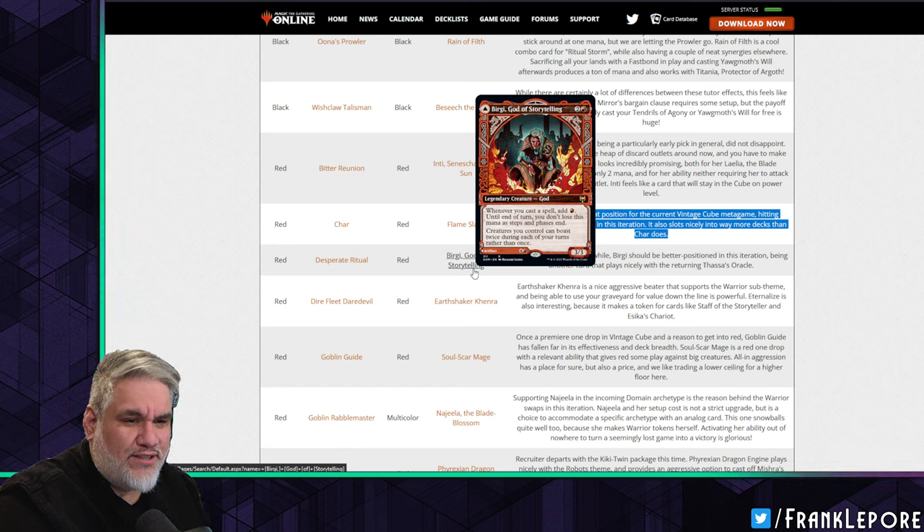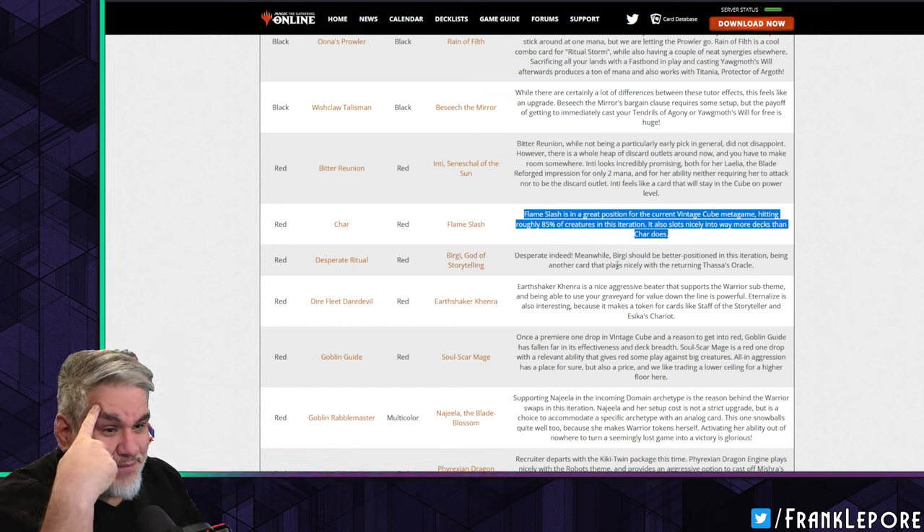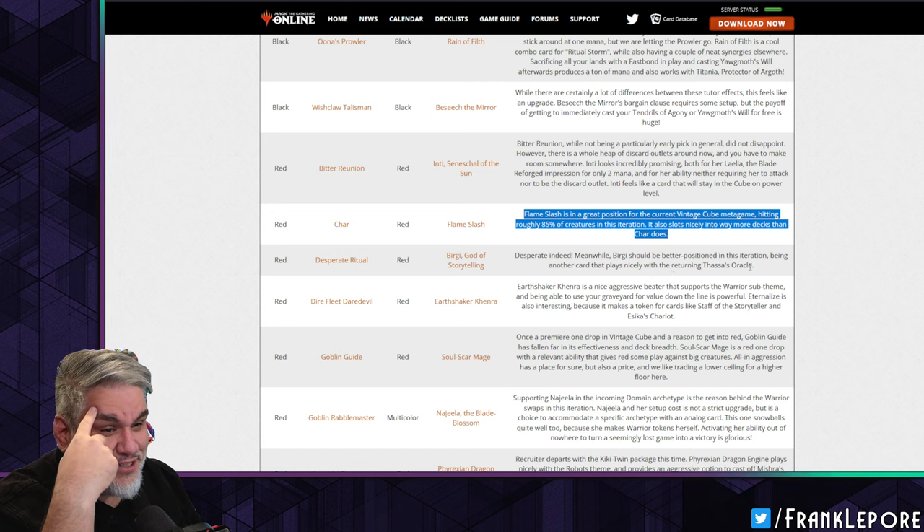Desperate Ritual out for Birgi — I didn't know Birgi wasn't in there. If you have storm, you should just have Birgi. Desperate Ritual meanwhile should be better positioned, being another card that plays nicely with the returning Thassa's Oracle.